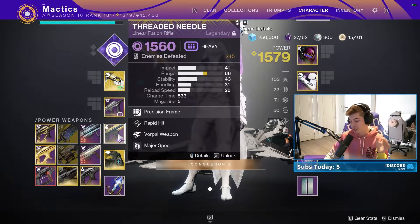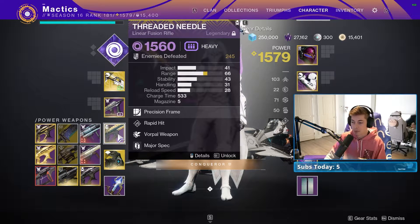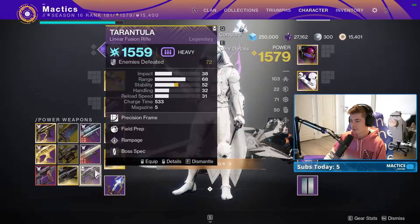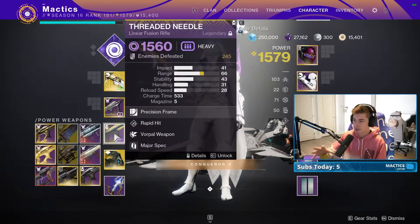You want Void because Birthplace of the Vial has the Void Acute Burn, which gives you 25% bonus damage from your Void weapons. If you don't have a Funnel Web or Threaded Needle, you can substitute a different Linear Fusion — it just won't do quite as much damage. If you have a Void option, definitely use it.